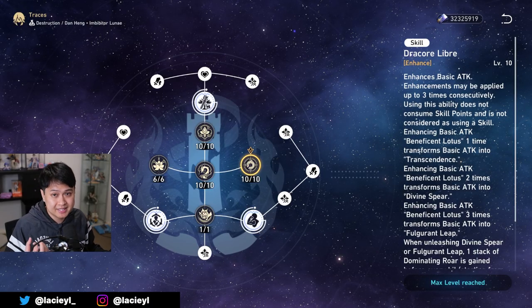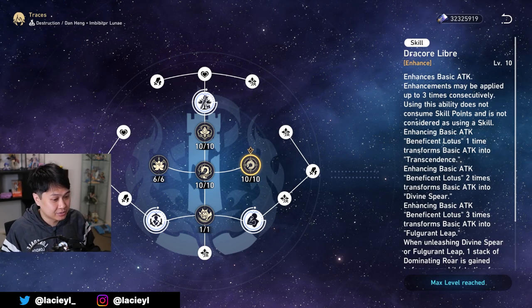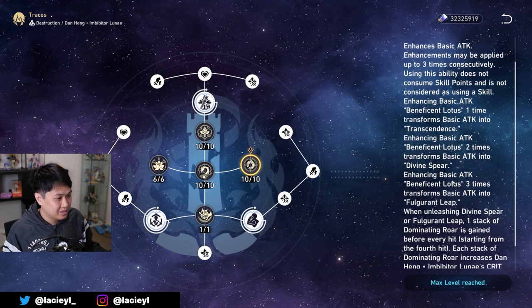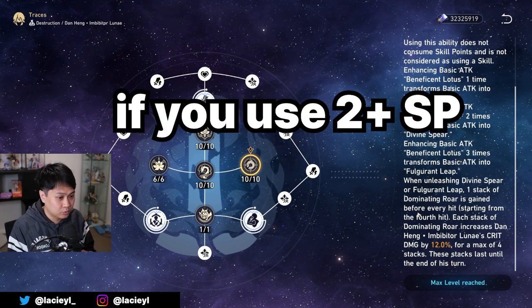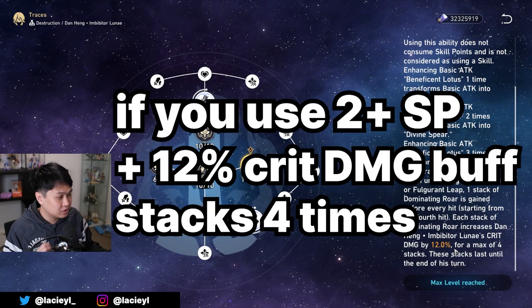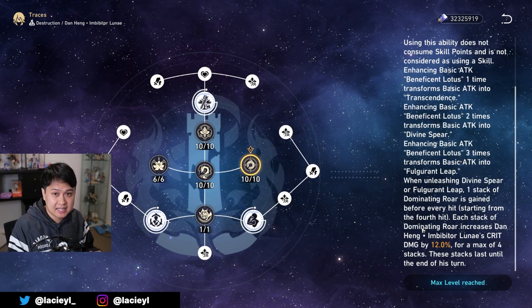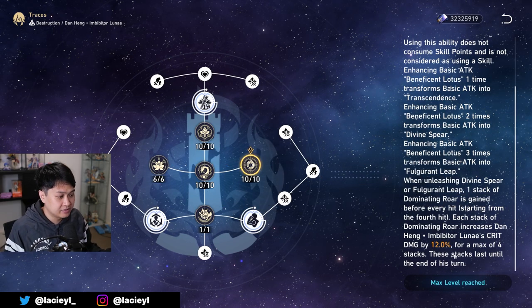Because the stacking mechanism uses the E key, there is no longer any space for a skill — therefore he has no skill. Instead, what we get is a Yu-Gi-Oh level wall of text. What really matters out of all of this is that if you decide to stack two or three skill points, you'll get an additional 12% crit damage buff that stacks up to four times. At four max stacks, that's 48% extra crit damage. These things last until the end of his turn.